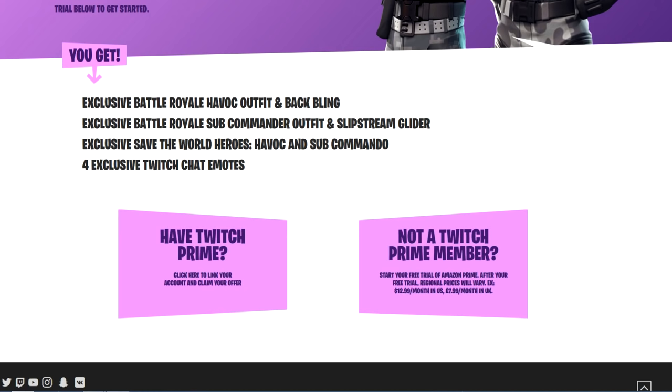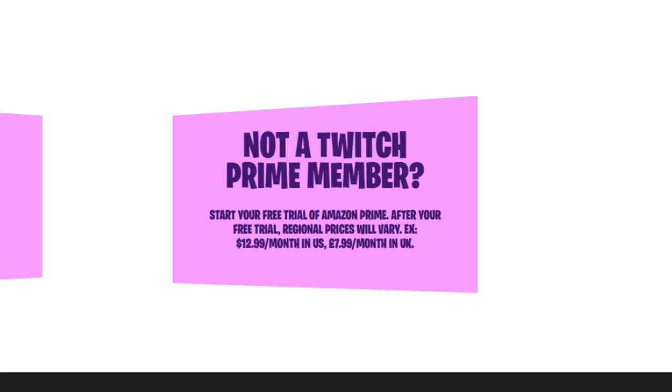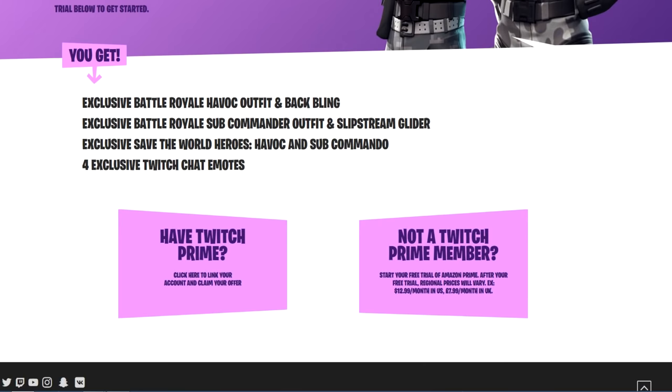For those of you like me who weren't Twitch Prime members, all you have to do is select the option that says 'Not a Twitch Prime member,' and that's going to direct you to a place where you can start a 30 day free trial of Amazon Prime, which is automatically going to give you Twitch Prime. This is what I did earlier today and it took me less than a minute. And even after your free trial expires, you'll still be able to keep the heroes and the skins, so you don't have to spend any money.